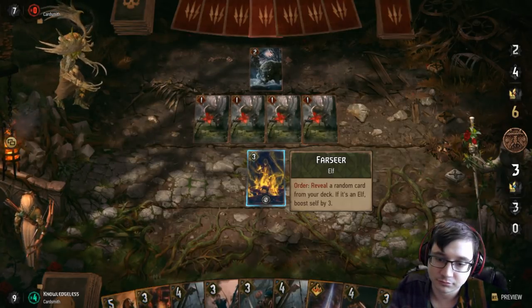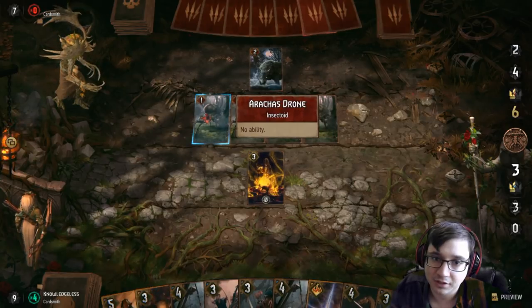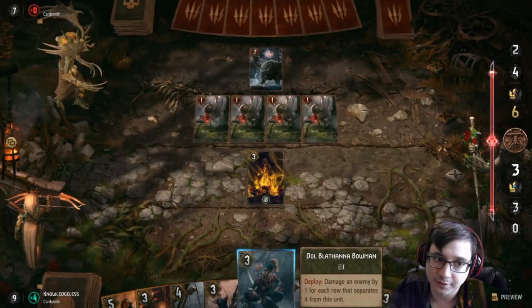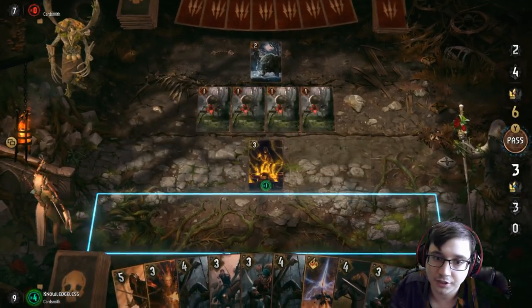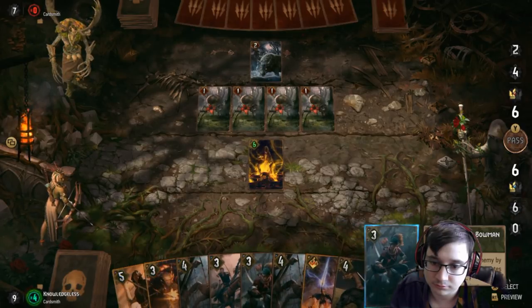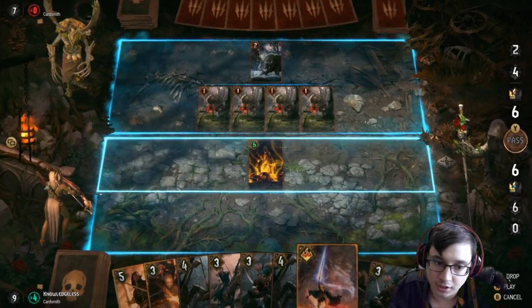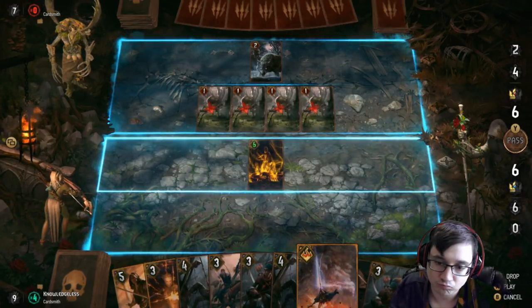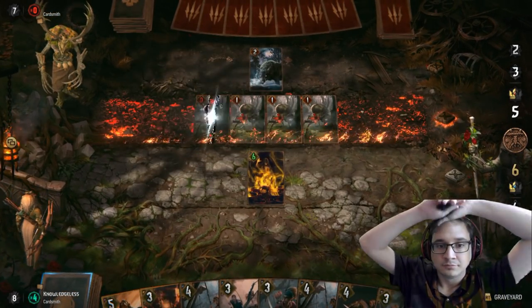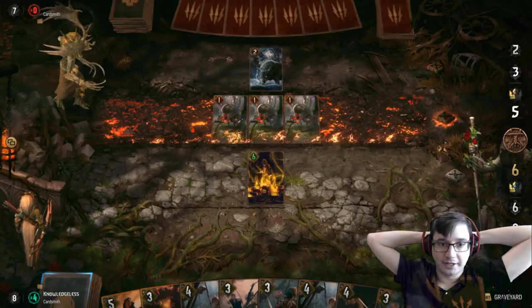That's ideal for me because it's easier for me to punish that. I could kill all four of these if I wanted to. I assume my opponent is going to pass. I'm going to first reveal that, get my six points. I'm going to punish him for having stuff in that lane, get rid of these Arachospores, and save my leader ability until the end. I know it's not as many points, but I know he wants to stack that lane, so I'm going to punish that.